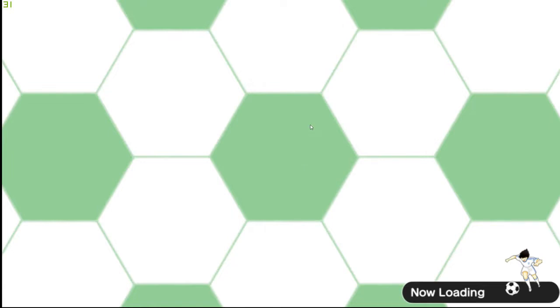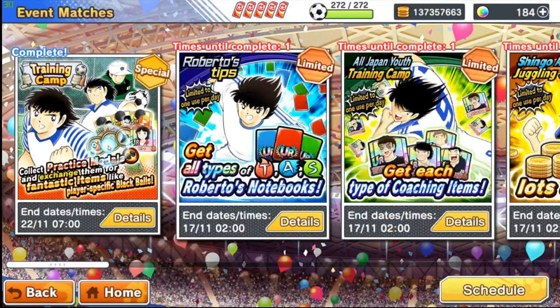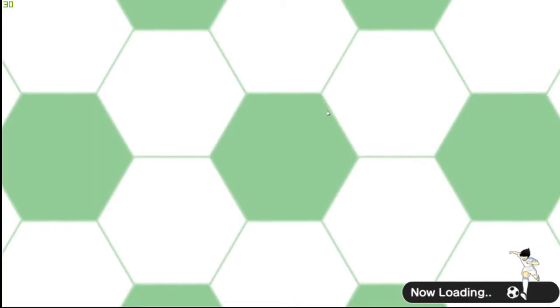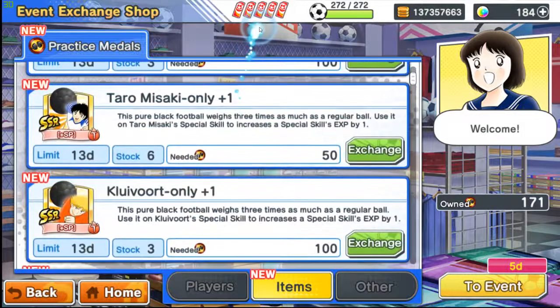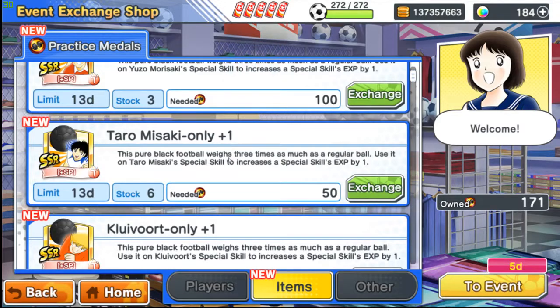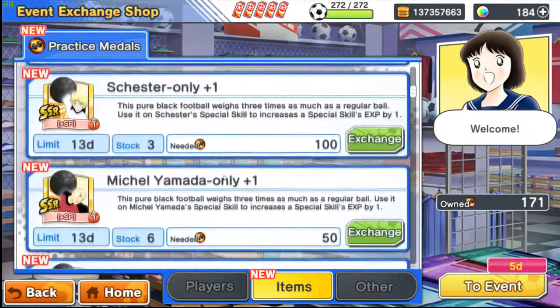Challenge Run is back! So remember — you have now new SSR balls to collect. Strangely, Misaki has six of them. Remember that. Oh, Yamada too.